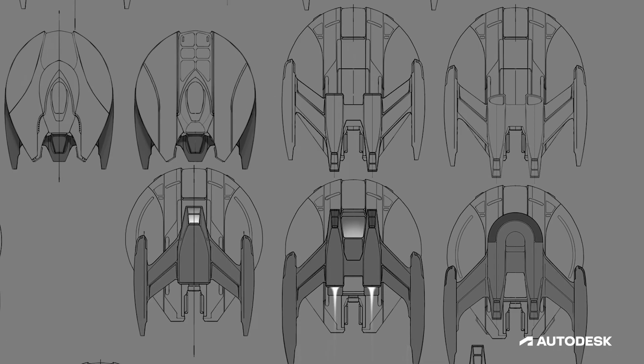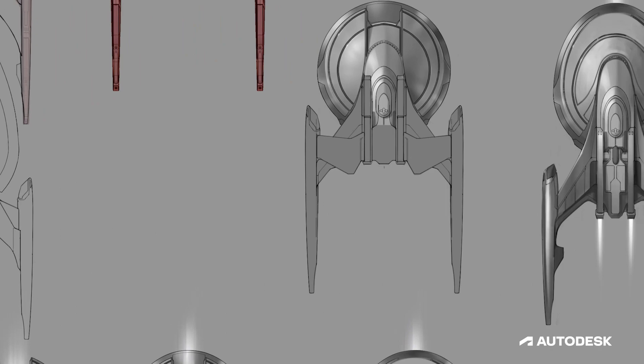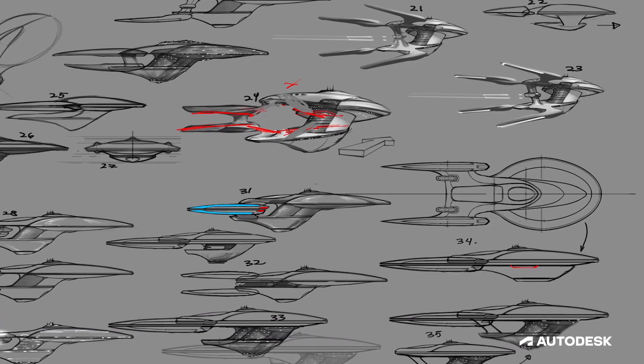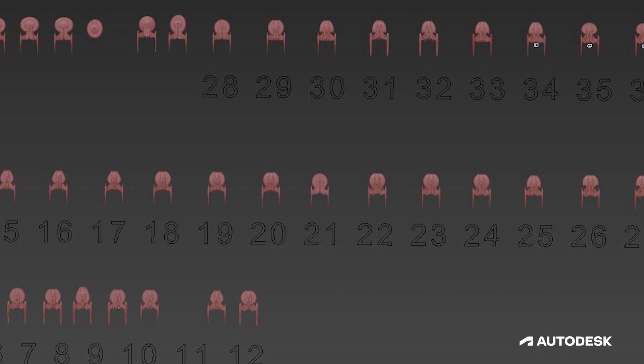STO's senior concept artist Hector Ortiz begins the process by considering any starships in that family of ships. The team deliberates on which features are important to the vessel's lineage and which features could be changed to offer players something new. After dozens of sketches, the team will hone in on a direction that balances fulfillment of player expectations versus the desire to create something unique. Once Ortiz has the general silhouette nailed down, he will begin blocking out the concept in 3DS Max. The team likes to start blocking out ships in 3D early, as it gives us a good feel of how the starship will look from any angle.